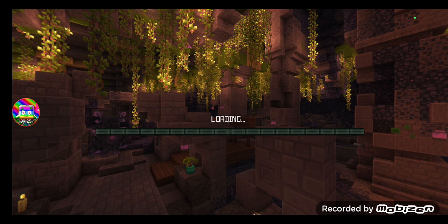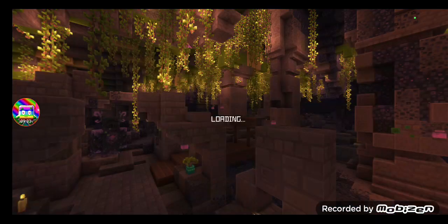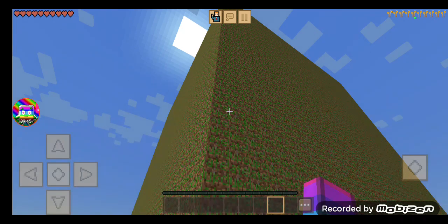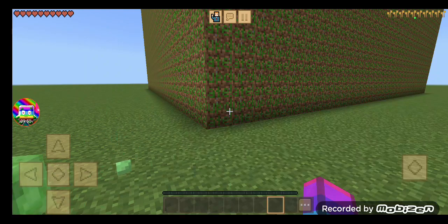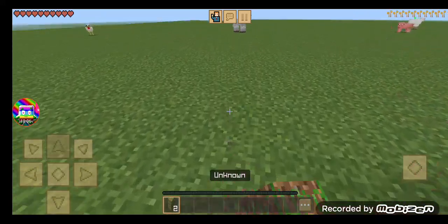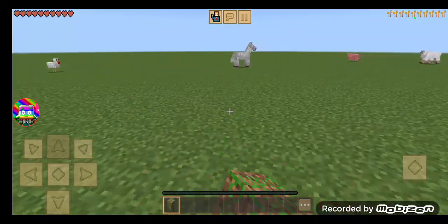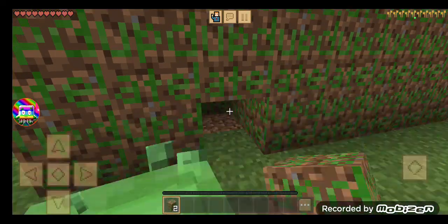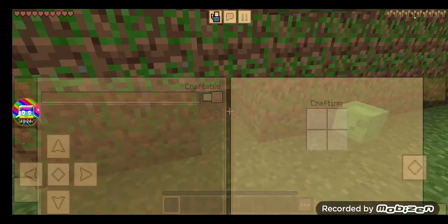I'm just going to show you that. Check this out - it will turn into the forbidden block. The withered lucky block that you were holding in your hand is gone, but you can get this forbidden block. This is the forbidden block, and yeah, you really can't do anything with this item. That's how you get this item - it's really easy to get this forbidden block in Minecraft.